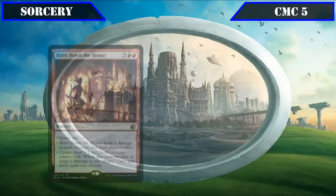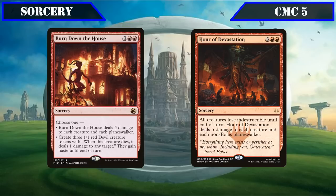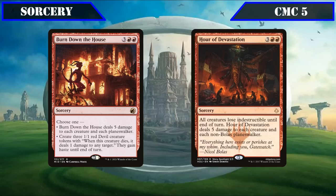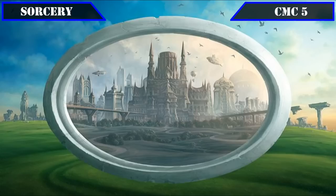The CMC 5 slot has Burn Down the House and Hour of Devastation, both of which deal 5 damage to all creatures and planeswalkers. Burn Down the House alternatively lets us create three 1/1 devil tokens that deal 1 damage to any target when they die, while Hour of Devastation also removes Indestructible from all creatures before the damage, again allowing us to wipe most boards while leaving a suited-up Tetsuo relatively unscathed after the dust settles.